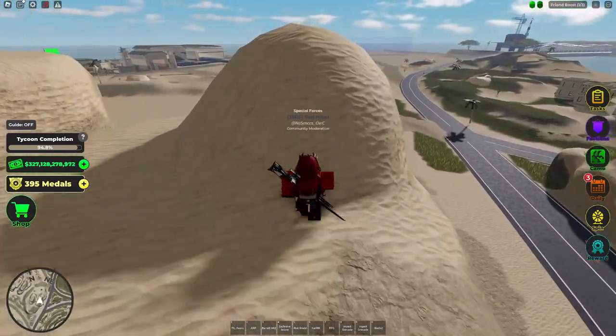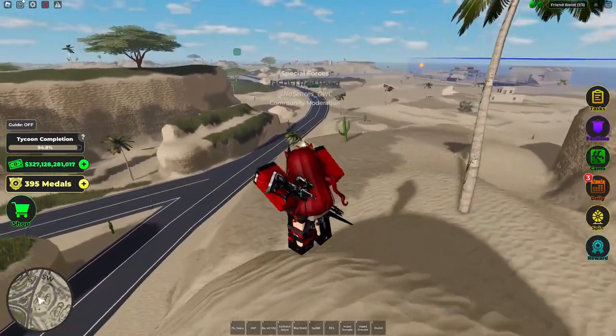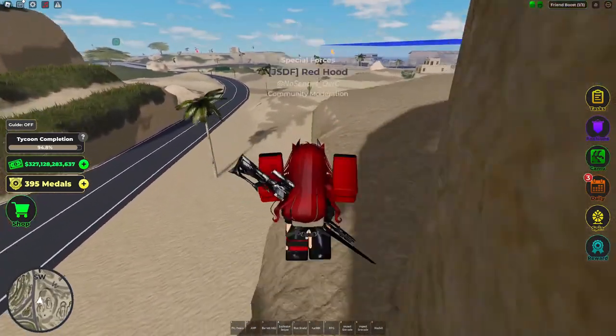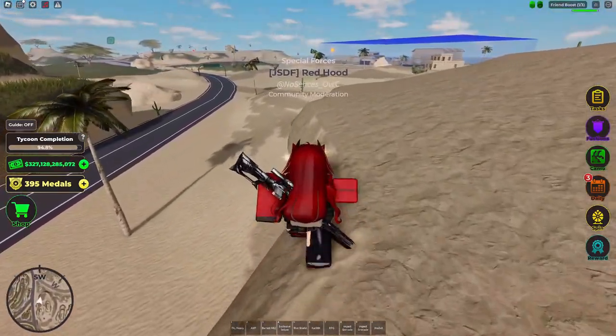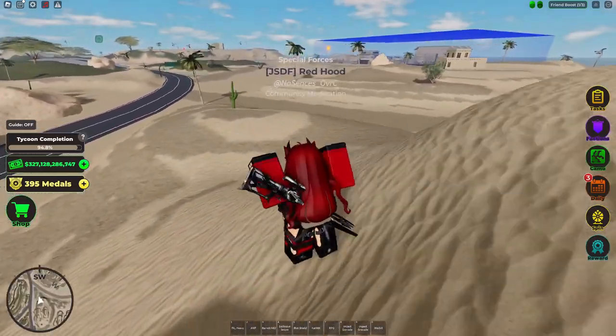The drone is great — you can do so many things with it. The RC car is also pretty fun, it's like driving a normal car except on steroids, but it's a lot weaker. Two shots and it's practically dead. It has a limited range but does quite a bit of damage.